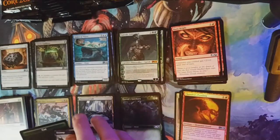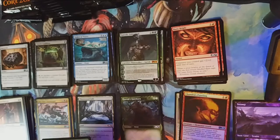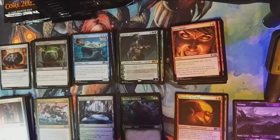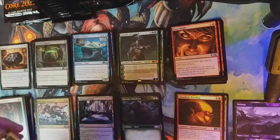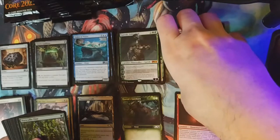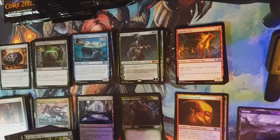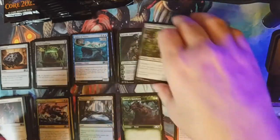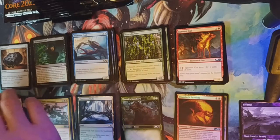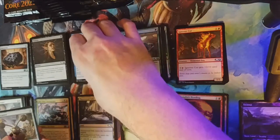There's our alternate art Swamp — great! And a Cat token. I do love that green Cat token; the artwork on those is just phenomenal. It seems proven so far that you get one of each of the special art lands in a box — five per box, one of each. Let me know if that's the case for you or if you got one you didn't expect.